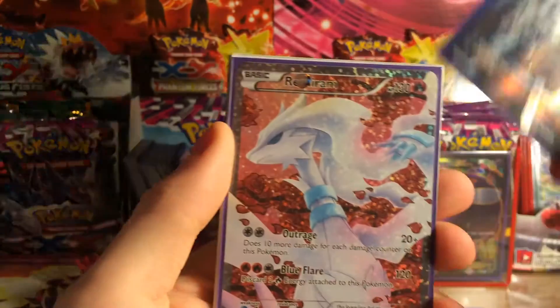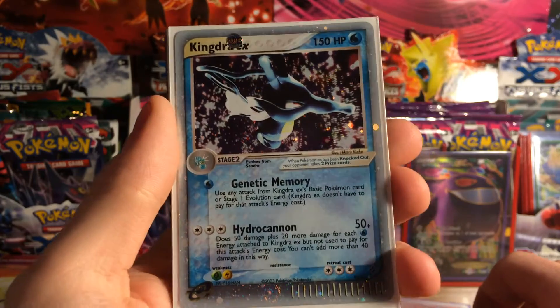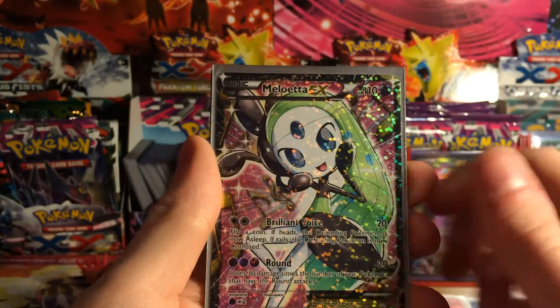Spending a bit more time on the non-promos. There's a Reshiram full art, Kingdra EX which I think is awesome, another Reshiram, and Meloetta.